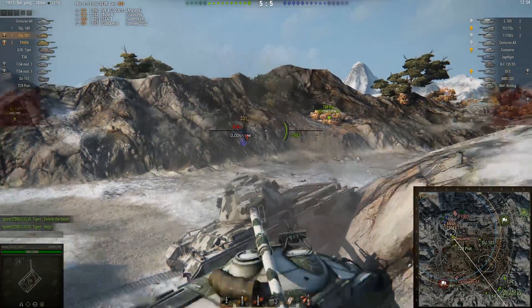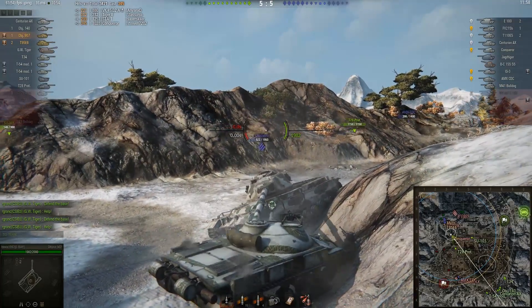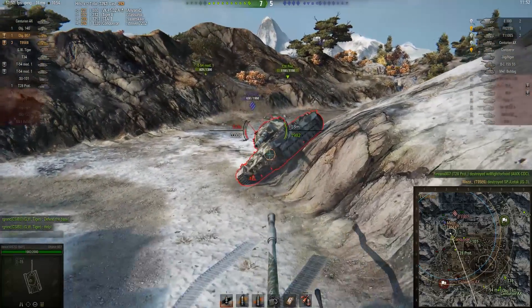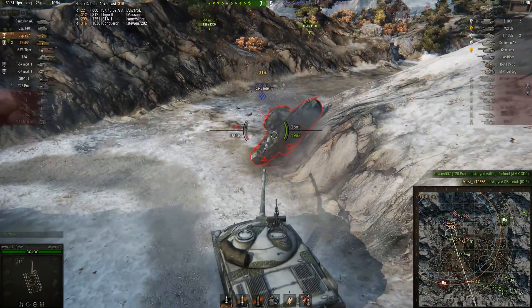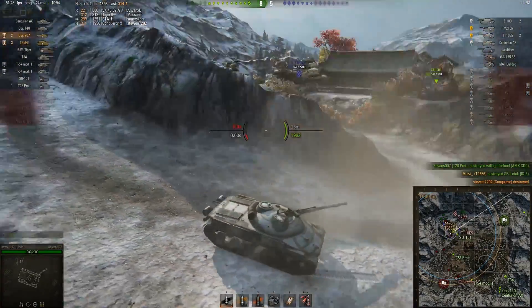He finds this Conqueror, and if he can stay in nice and close there isn't really much the Conqueror can do. You can see Hawks moving forwards and backwards so the Conqueror can't pick out the weak spot on top of his turret. He gets the track, and as you can see, the Conqueror can't quite get a shot on him — Hawks just doesn't have the gun depression needed to finish him there, but keeping him tracked he's able to finish him off.